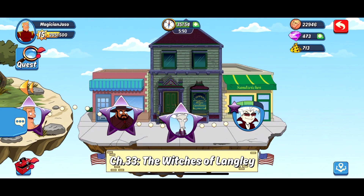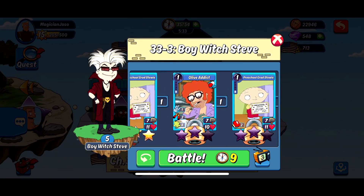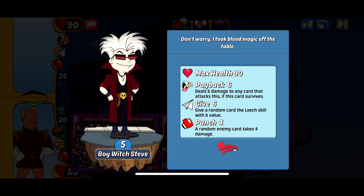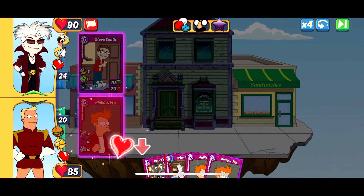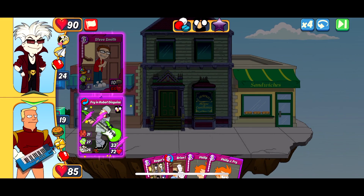Now let's take a look at the final one on the island — Boy Witch Steve for 33-3. Your rewards are as follows: once again you've got Ol' Addict in there, and then Preschool Grad Stewie for your epics. This is in my opinion probably the hardest one on the island. It's got 90 HP so a bit stronger; it's also got 6 Payback, 6 Give for Leech, and 4 Punch. That Leech Give is the crucial one, because this island likes to play a lot of Boy Witch Steves against you, which already has Leech.